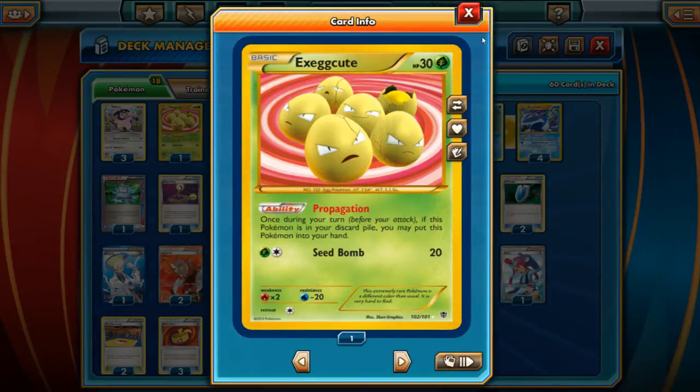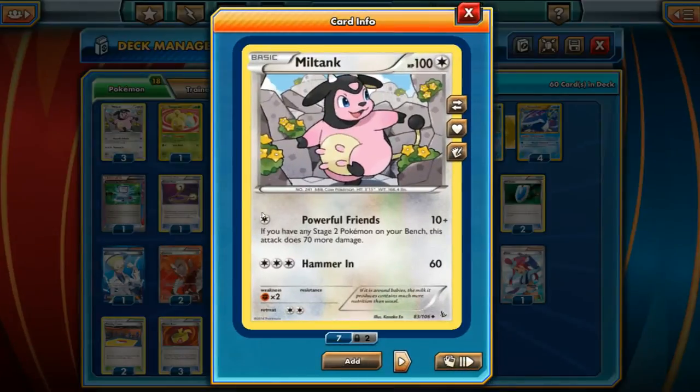I already mentioned Propagation with Exeggcute. And last of all, the main backup attacker is going to be Miltank — Powerful Friends. If you have a Stage 2 Pokemon, which includes Dusknoir and Empoleon so we've got two chances there, you can hit for 80 damage — that's 10 plus 70. Slap on a Muscle Band and you're doing 100 damage. Pretty cool.